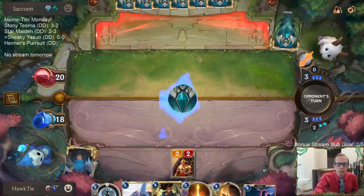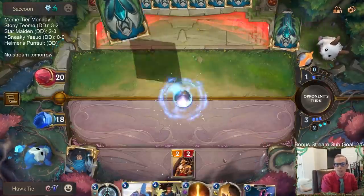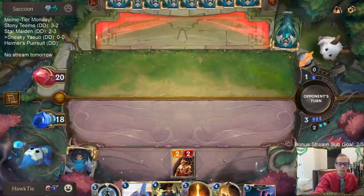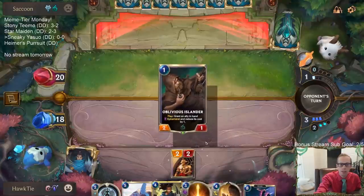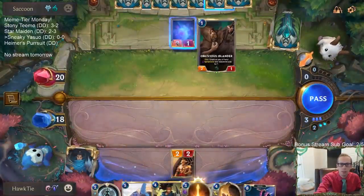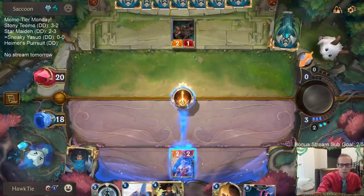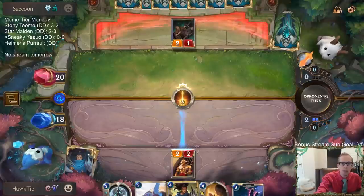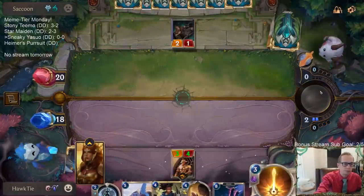I guess I'm going Zenith Blade on this thing - I mean I have nothing else to do. We're going to save the three mana so I'll still get two mana, so it only costs me one mana to Zenith Blade the Solari Soldier. I guess the Solari Soldier gets through. I might as well - we draw another Zenith Blade so it's not like we waste it.